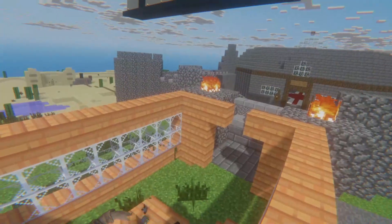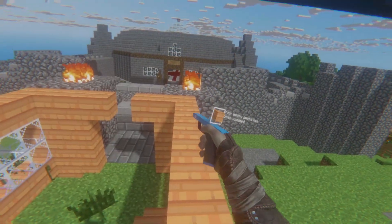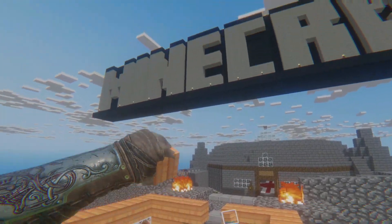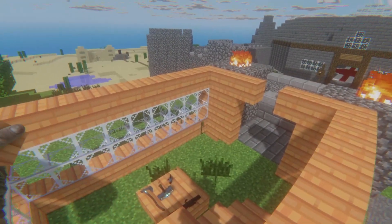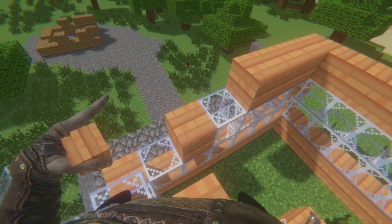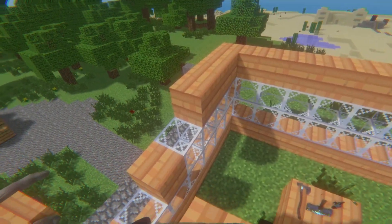What I think can be improved upon this system is, instead of having multiple guns that you have to pull out, have one singular gun that can open up the menu. Then when you're freehand, you can just select the blocks. I know this is super early - that's just a suggestion I have, which I think would be pretty cool.